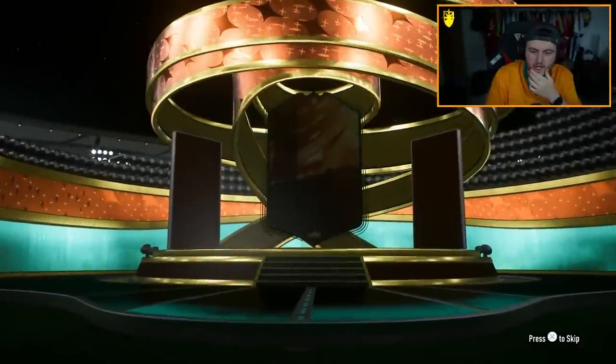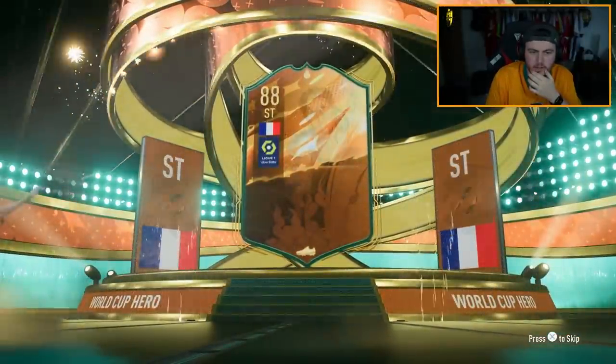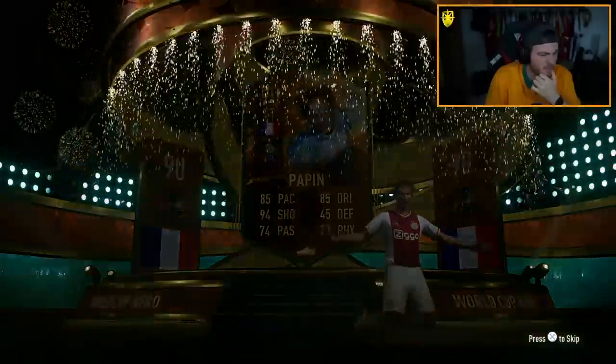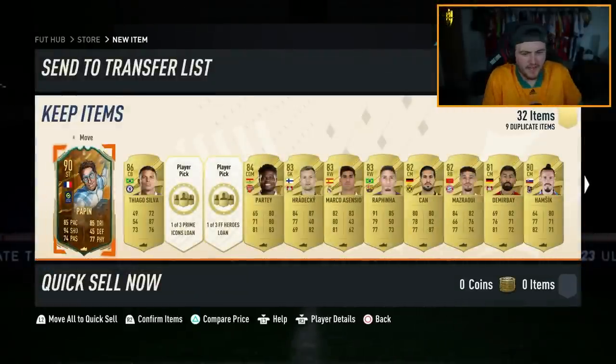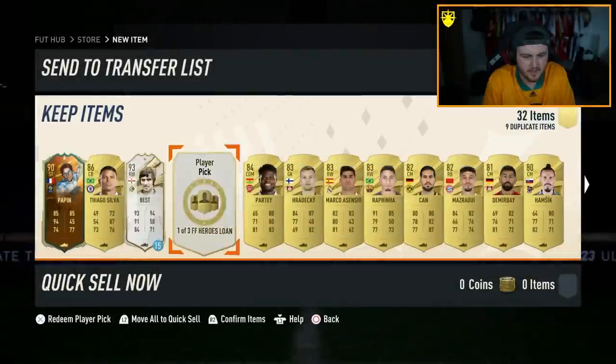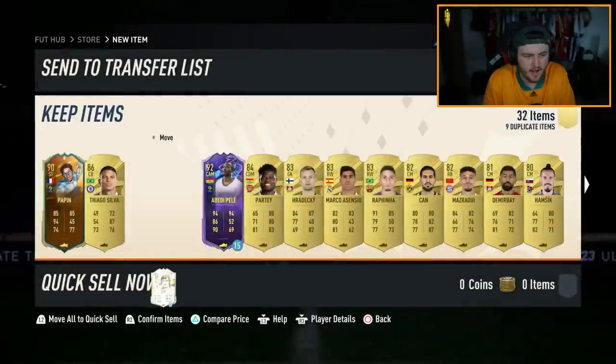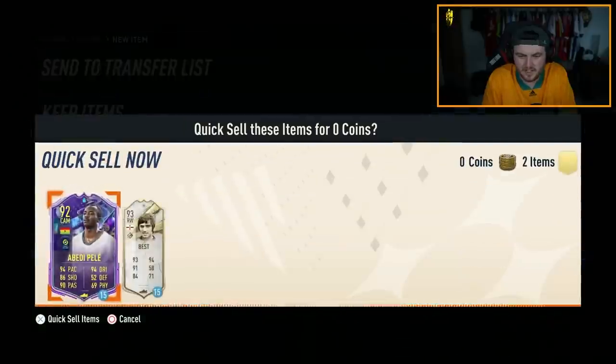Encore pack. George Best and Abdi Pele showing. I don't know why I thought that was going to be Ginola — Ginola doesn't even exist.